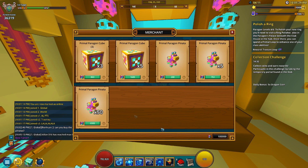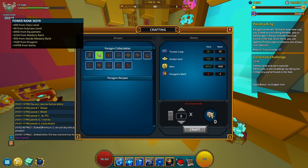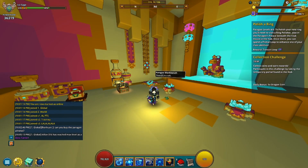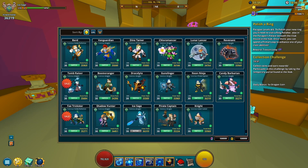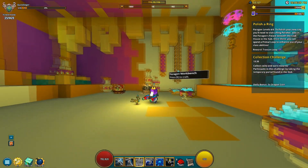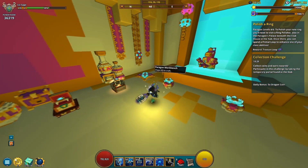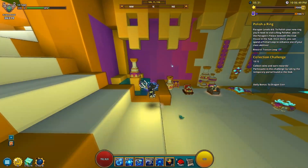Pinatas are going to drop literally everything that you possibly need just for this update. Pretty much, after you've reached level 30 on some kind of class — at the moment I have my Ice Sage here and all my characters are level 30 — your class is going to say level one with zero experience. I kind of leveled up my Ice Sage a little bit so that's why I'm at level two with 58 XP at the top.